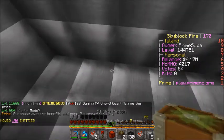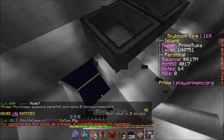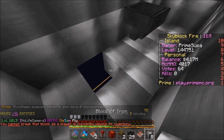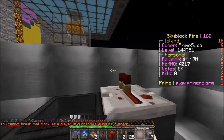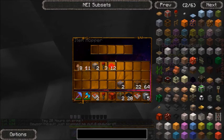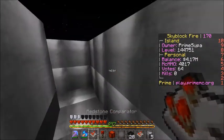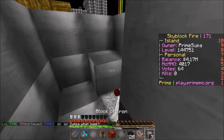First what you want to do is place a little hopper clock. Put two blocks on top so nobody can mess up the timer. Just place a piece of dirt in there. There are two comparators, right there and right there, facing into a block right there and a block right there.